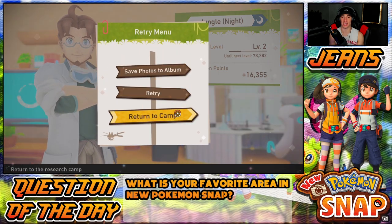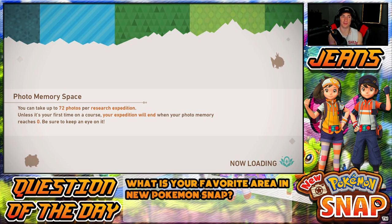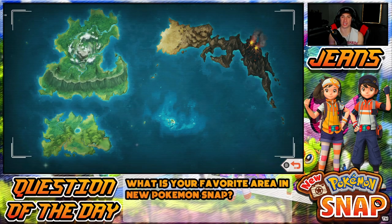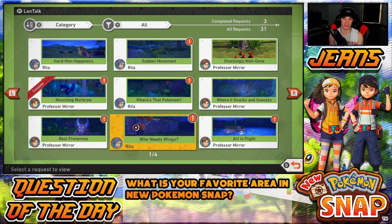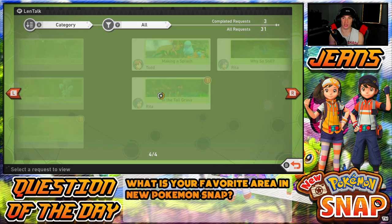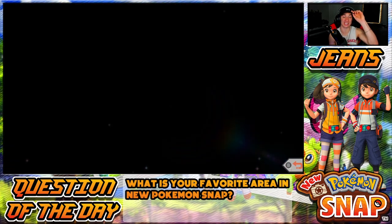We need so much XP — I might have to do some off-stream grinding to level up and to not make these episodes so long. If I don't get Jungle level three, I'd have to play this level like nine more times — that's absurd. Let's actually check if there are any quests before heading into the sand area. Got a few requests — Murkrow eating, completed that one! Checking for sand quests — got the yawn quest done. Doesn't look like we've unlocked any sand quests yet, but that doesn't mean we can't head over there.